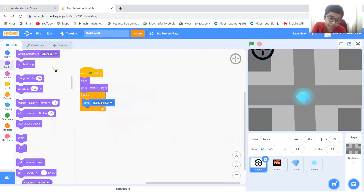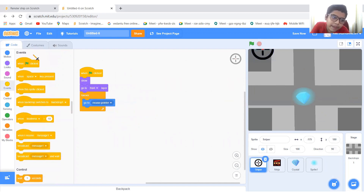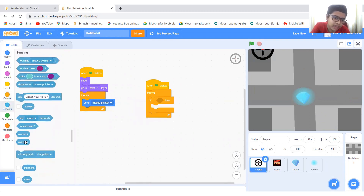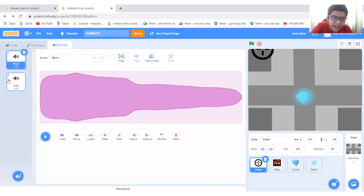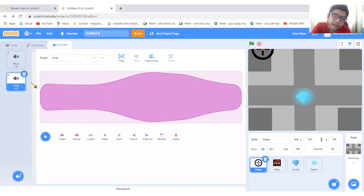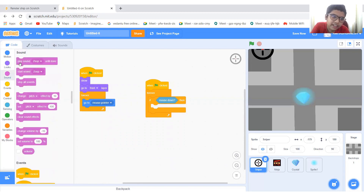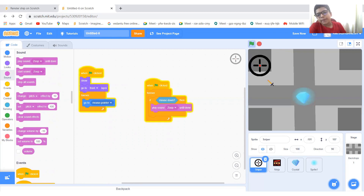Let me go to the sniper and add a sound to it. When green flag is clicked, go to controls, forever. If — go to sensing, mouse down — go to sound. I already have a zoop sound, which I got from the sound library. Go to the sounds category and play zoop until it's done. Now it will make a sound every time you click.